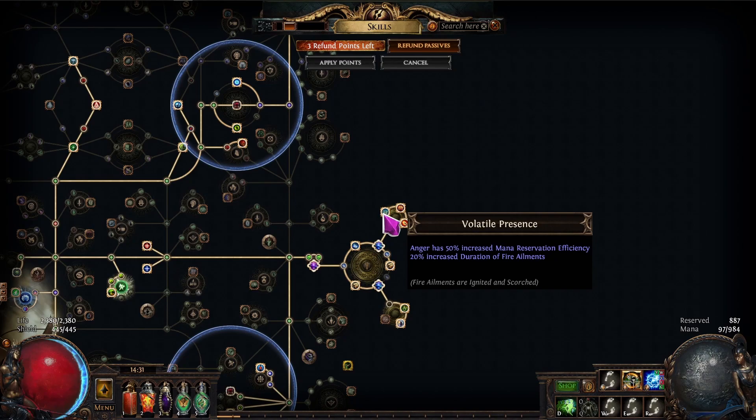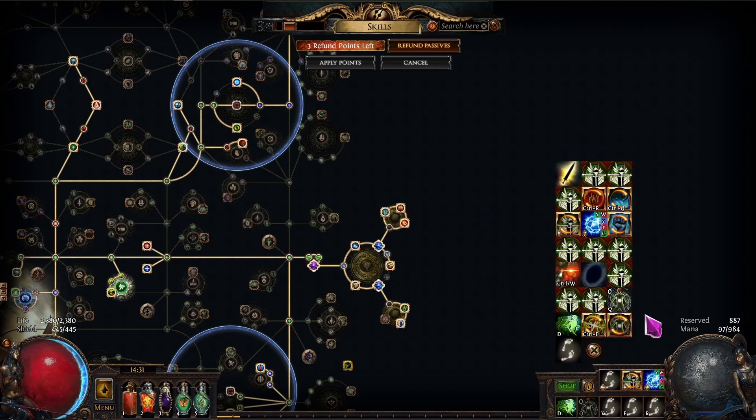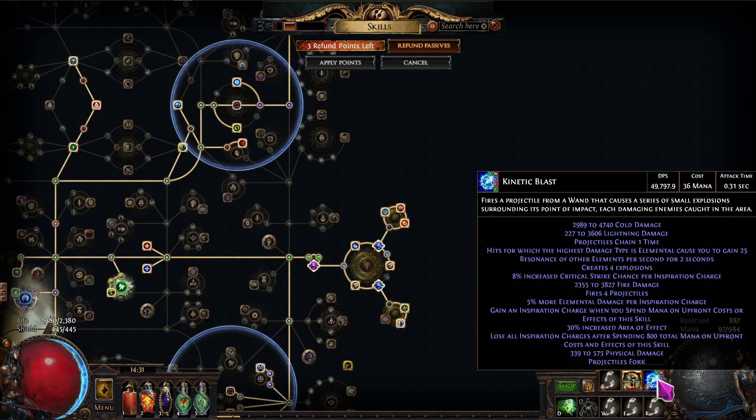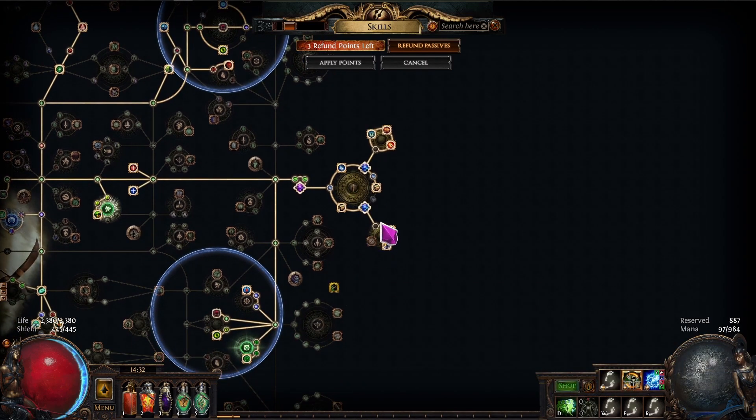I'll probably change this to something with lightning for the Wrath aura, because I feel like Wrath is better. Right now I can't really keep my lightning damage up with my cold damage. You almost want more lightning damage because you'll roll it low often — so sometimes your cold is higher, sometimes lightning is higher, and you get a full Trinity rotation.